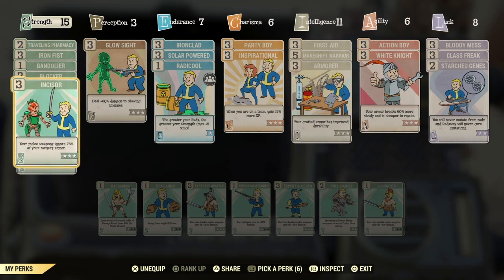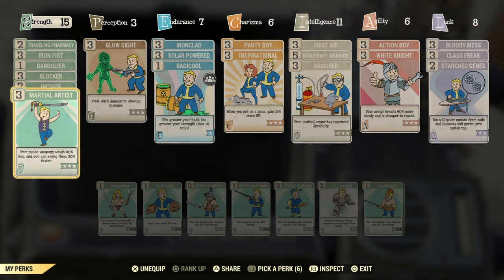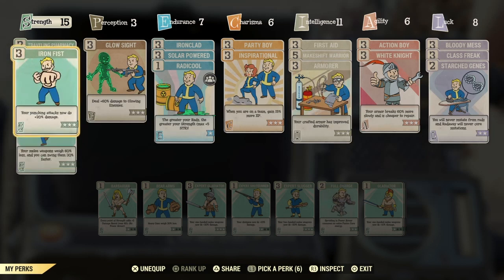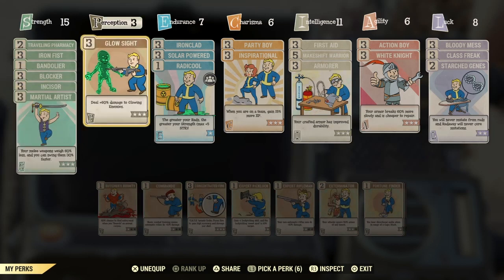Incisor lets you slice through the target's armour. The next card is Martial Artist, which decreases the weight of your weapons and also lets you swing 30% faster. The main things for causing damage are Iron Fist, being able to cut through armour, and Glow Sight, which gives 60% more damage to enemies.